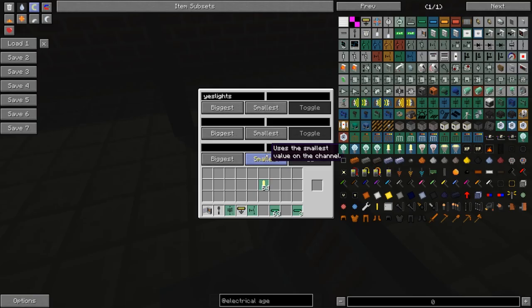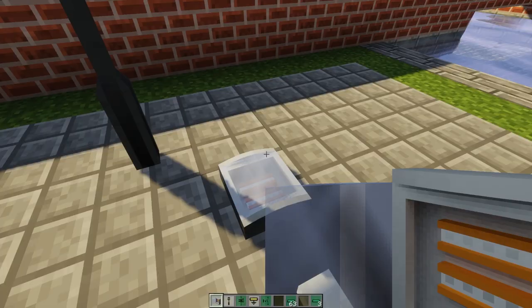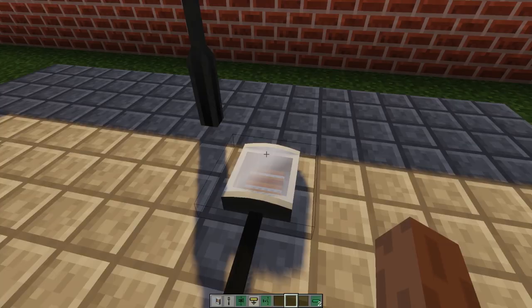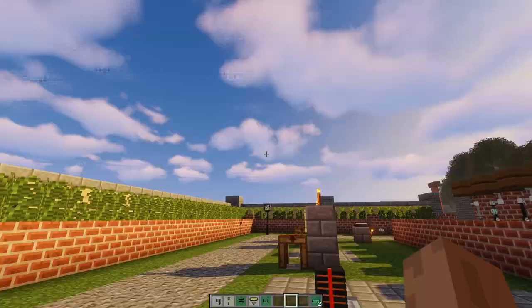By filling up the cable slots you can get a maximum range of 32 plus up to 64 additional blocks. Put a ground cable, and we have the 'yes lights' channel. Now let's set this lamp to 'yes lights' as well - the neat thing is once you put the channel name in once and press enter, other lights you place down won't need it re-entered. Let's keep this as powered by lamp supply, put a light and a cable in, and turn it on.